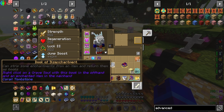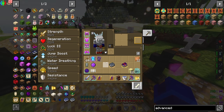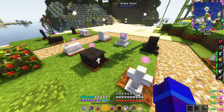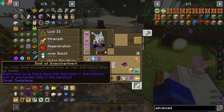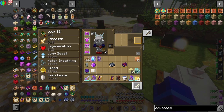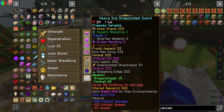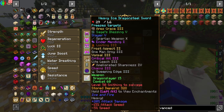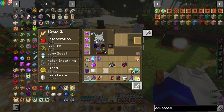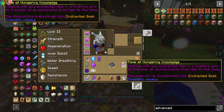Number seven is disenchanting items. There are two easy methods. You can use the book of disenchantment from Corail Tombstone, or the tome of hungering knowledge from Enigmatic Legacy. You'll need grave souls — purple souls found on decorative graves — so get in the habit of making decorative graves. The book of disenchantment from Corail is used most often because it not only takes off enchants, it also resets the XP penalty, so you can keep adding enchants at a lower cost.